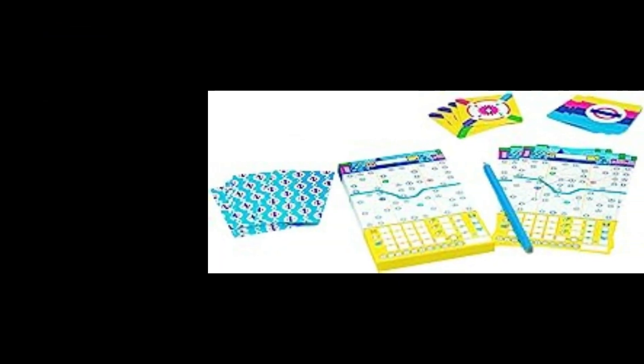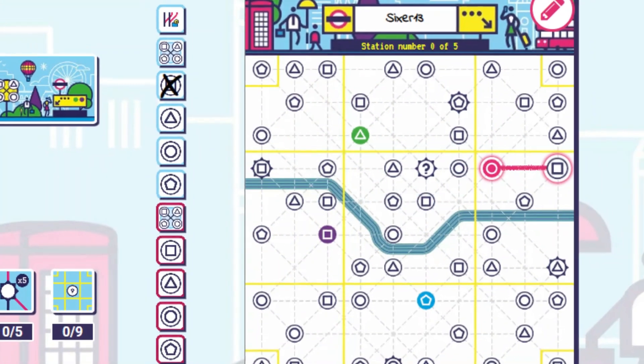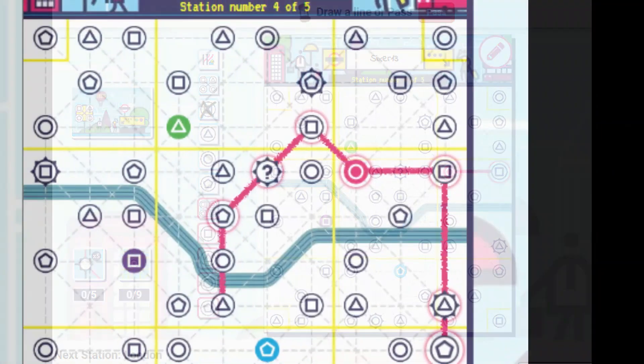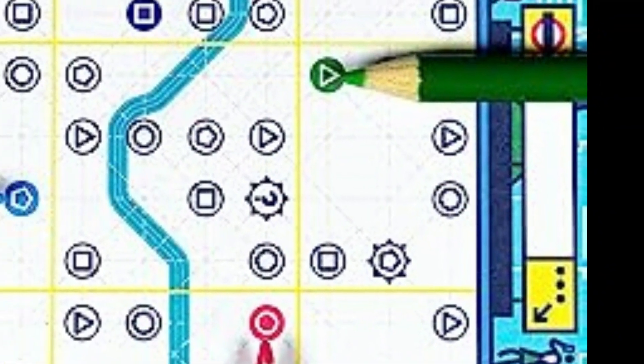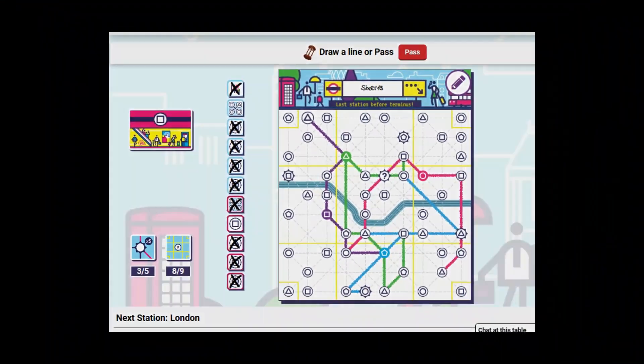In the game, you are redesigning the London Underground system. As cards are flipped, you must use those to create the best connection lines while striving to have lots of intersections and tourist locations visited. The game plays in four quick rounds, where each is a different metro system and color. Your score determines whether you know the underground like the back of your hand or not.